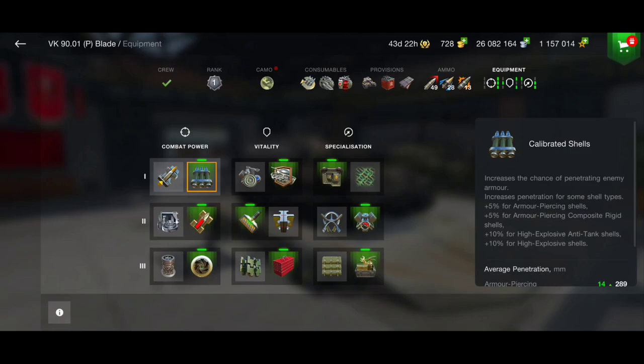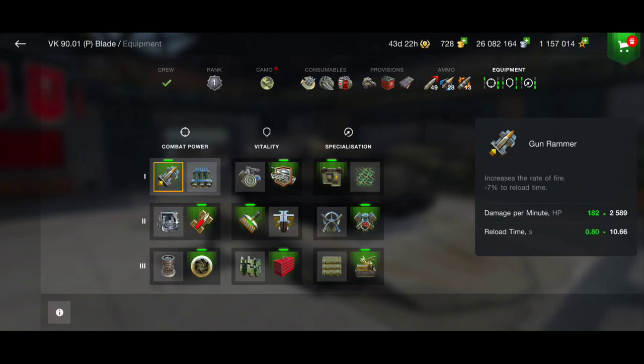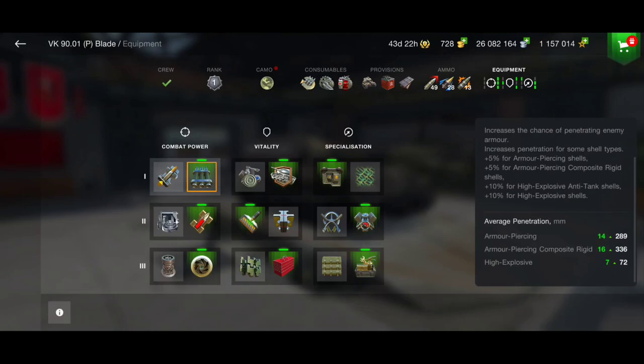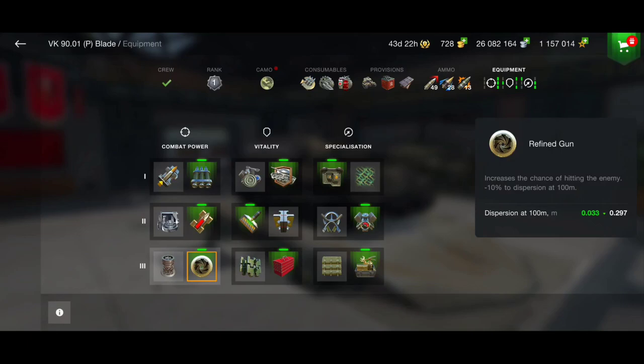If you go for the gun rammer instead, you'll have much less chance to penetrate heavy tanks, and you will be going against heavy tanks with this vehicle. So definitely go for calibrated shells — with that you'll have 336 millimeters of penetration. Also go for the refined gun because the gun dispersion on this tank is not the best, and that will help you have better accuracy.